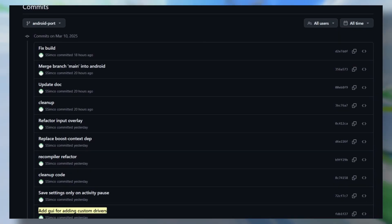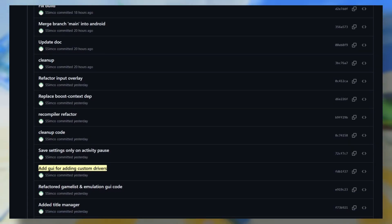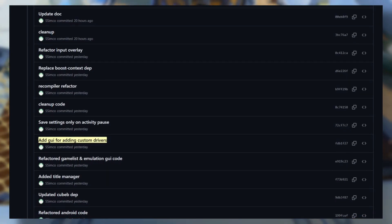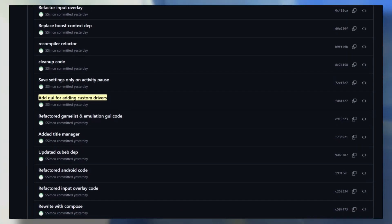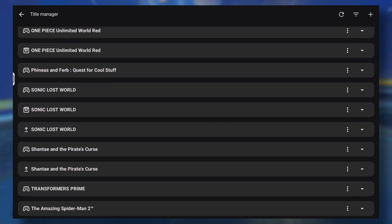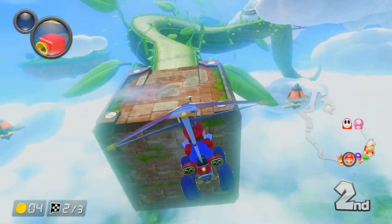Anyways, there's a bunch of changes and I was surprised with the addition of a GUI for custom drivers. Don't get too excited yet though — I can't seem to find this feature inside the app, so it's probably for future updates. A new feature is also added: Title Manager. I believe this is where you can add updates or DLCs into your game.